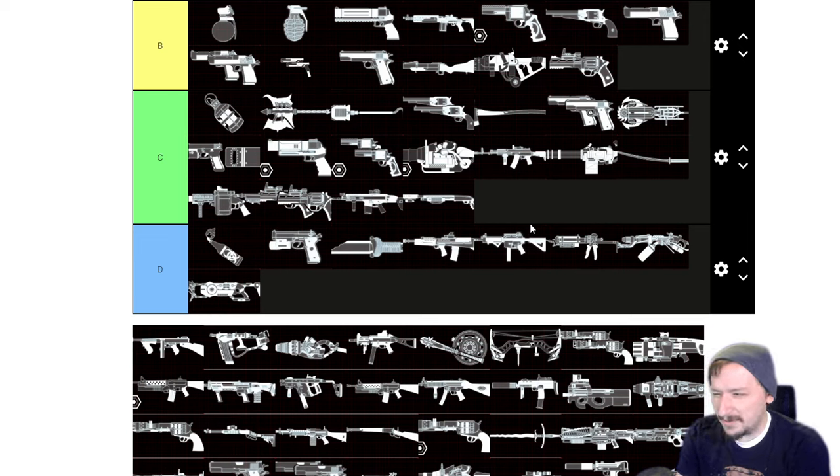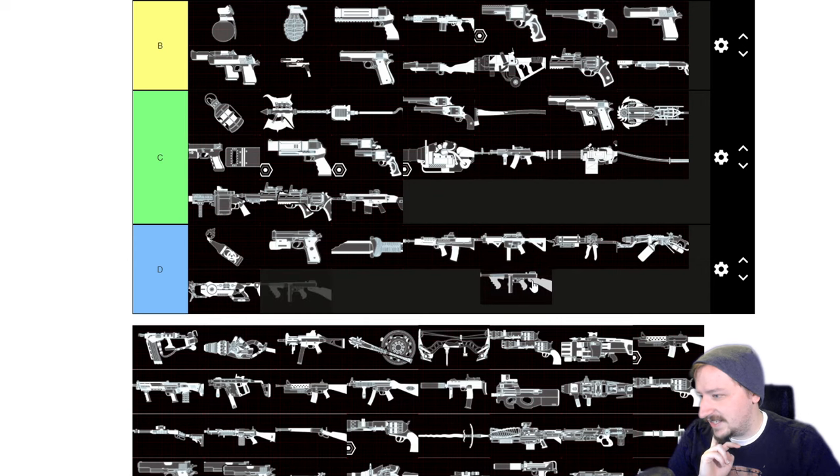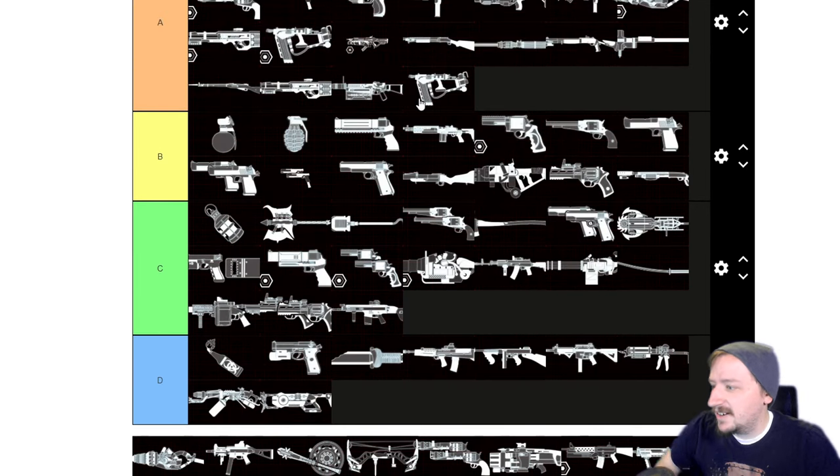The pump action shotgun is kind of average for Survivalist — C tier, maybe B tier. Faster reloads on it is pretty nice, but that's about all it has going for it. You could pick other shotguns like the Dragon's Breath that will probably do better. If you really like shotguns though, it's not a terrible option — it doesn't weigh that much. The Tommy Gun is D tier — there's no real reason to take it on Survivalist. It can have faster reloads, but so can the other assault rifles and submachine guns, and it doesn't really outcompete the MP7 in any significant way. It's also not worth taking later on and you really don't want to throw upgrades into it.